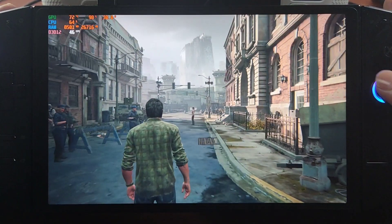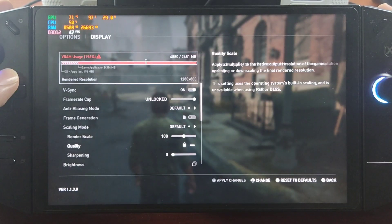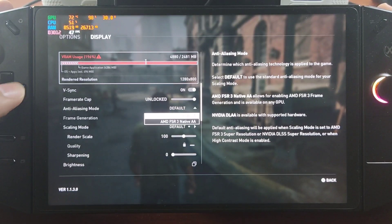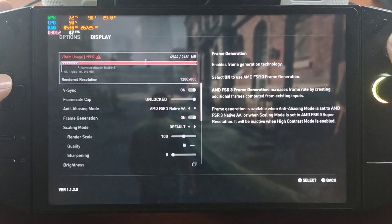Now we're going to switch on FSR3 and see the difference. Go to options, then display. Here on anti-aliasing, just switch on FSR3 and frame generation is on. Then click apply.